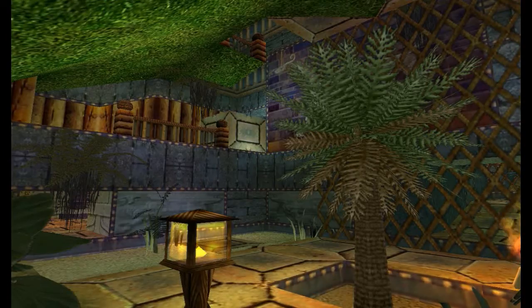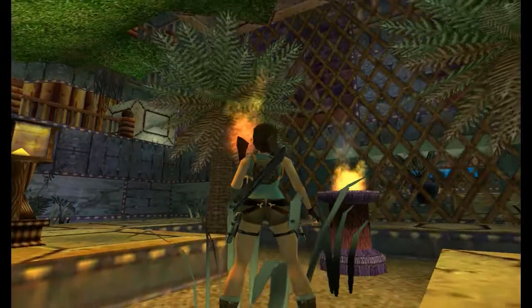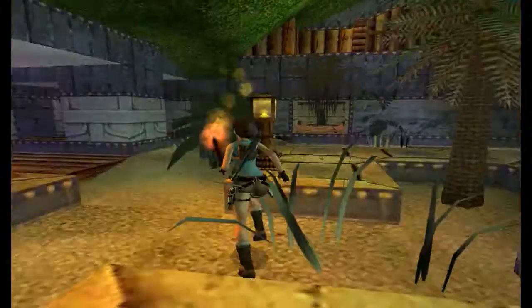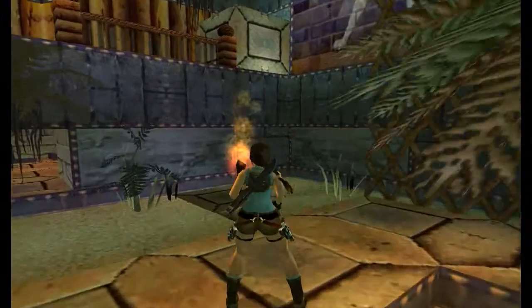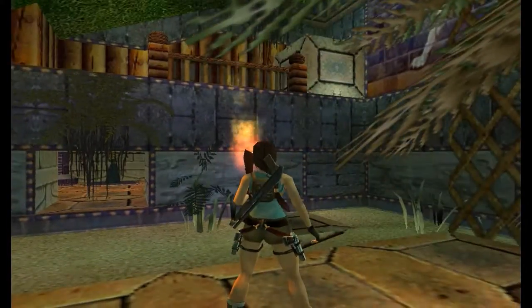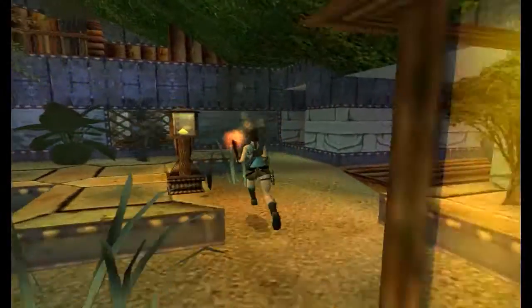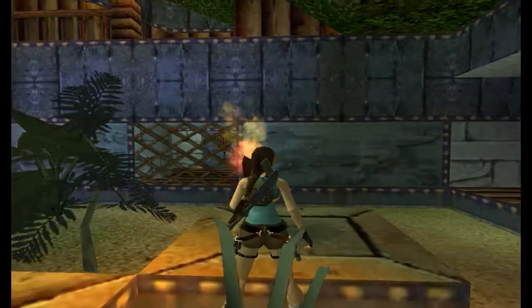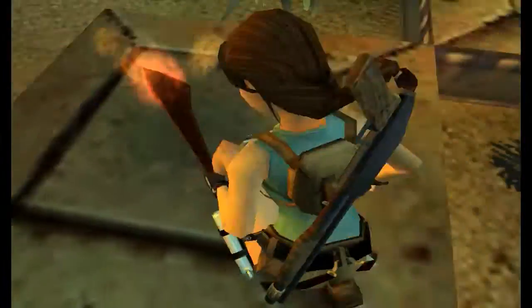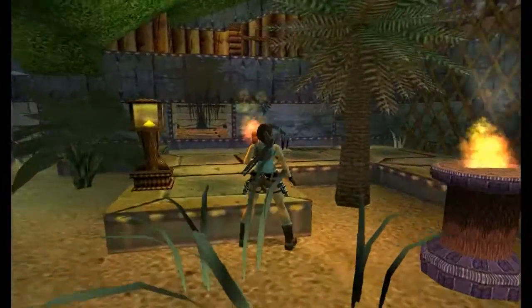We can see what that did — we can see where Lara is compared to where that is, up the top there. And on the ground you can see there is another tile. We need to raise that tile, just like we did with that higher one. Except the lower one is timed. And the lever is behind that fence just there. Because you need to pull the lever, you can't have the torch in your hand.